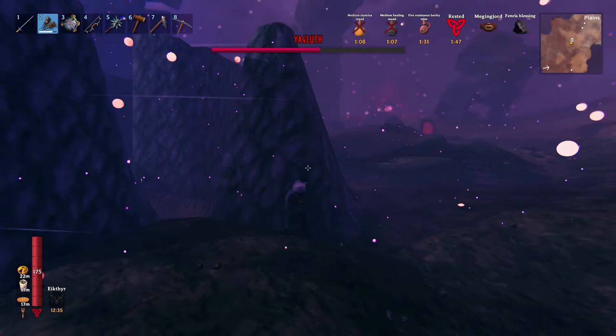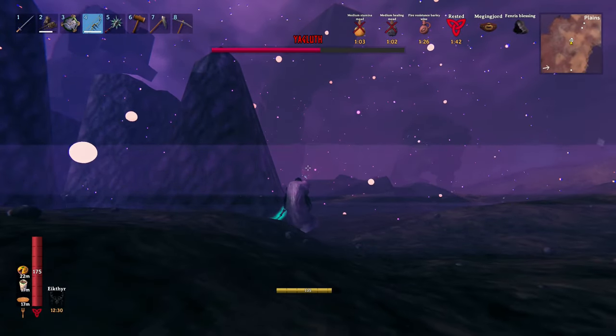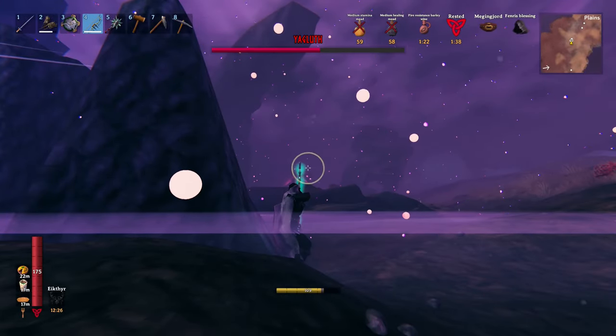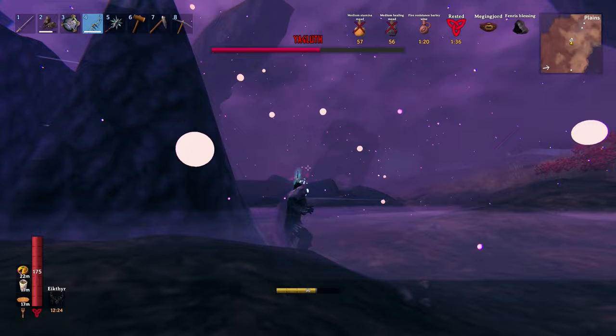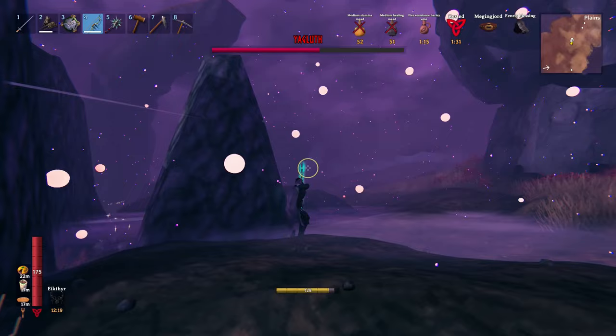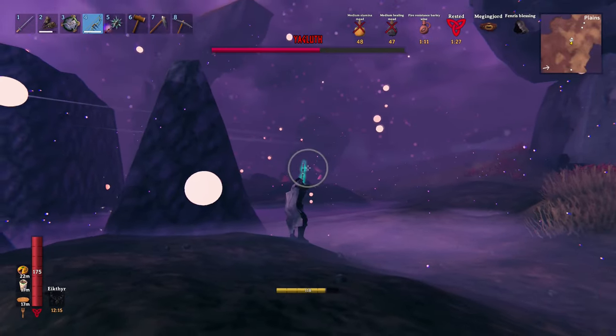When he's far away, you can try to shoot him with frost arrows. Frost arrows are the only ones that give you decent damage. But from a distance, as you can see, they really do nothing as well. If you want to go with the route of just killing him with frost arrows, that's gonna take maybe an hour or so, because they're not doing that much damage at all.